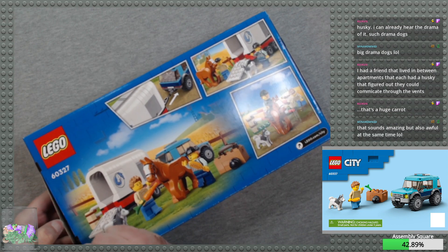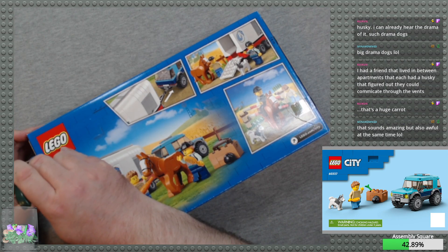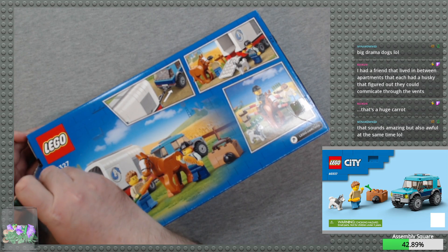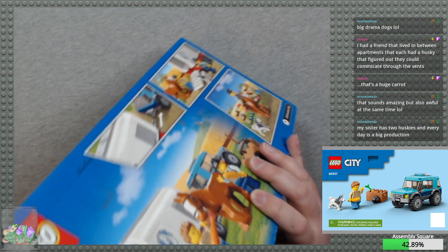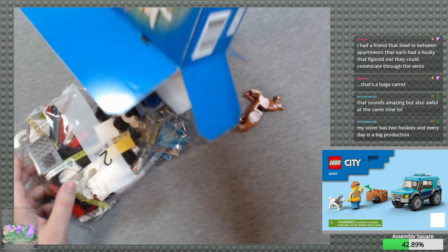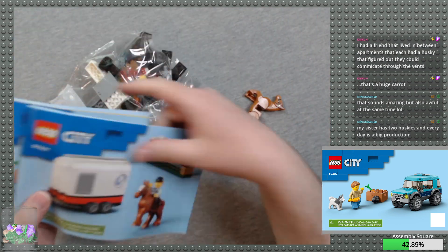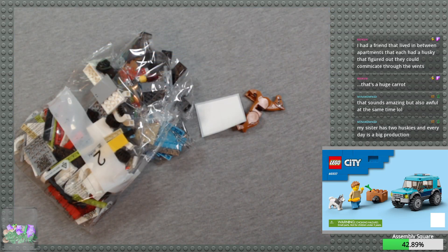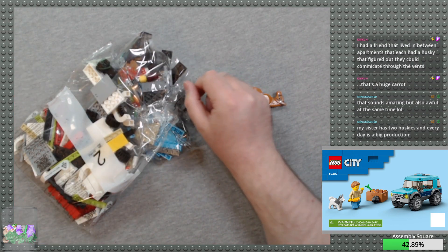Sets that came out in the late 90s and 2000s — all of that feels kind of new to me, to be honest. You had a friend who lived between apartments, each had a husky that figured out they could communicate through the vents. Oh my god, that sounds terrible — terrible in its loudness. Two instruction books, one for the car and one for the trailer. I'm putting those aside because I'm not using them. Also stickers, which I'm not going to put on.